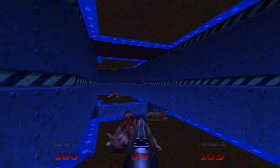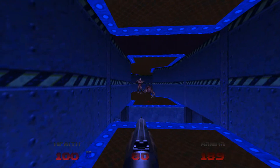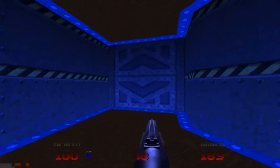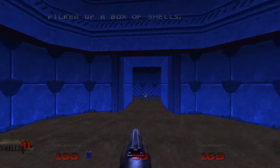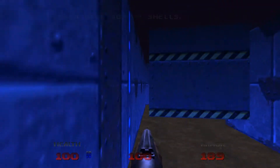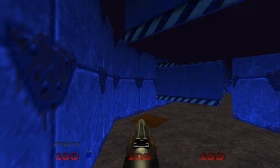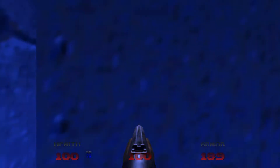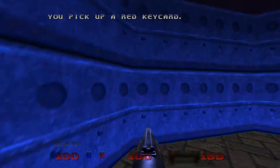I'll be dropping down there in a minute. I'm just going to clear out the imps in this hallway first. Let's drop down. The teleporter takes you back up to the top. So I'm going to be making my way around, but watch out for the crushing ceiling. If you want to know where you can stand, just stand on the light on the ground there — the little square bits of light. That tells you pretty much where it's safe.